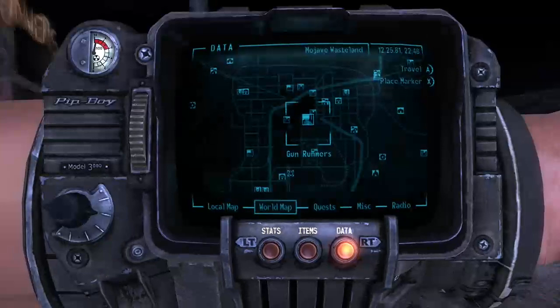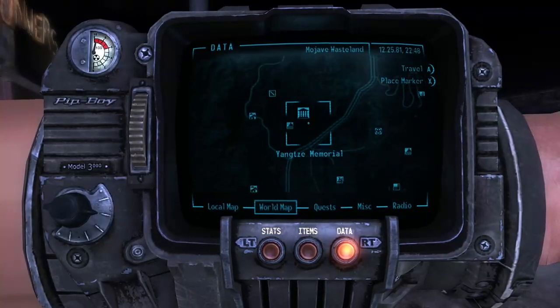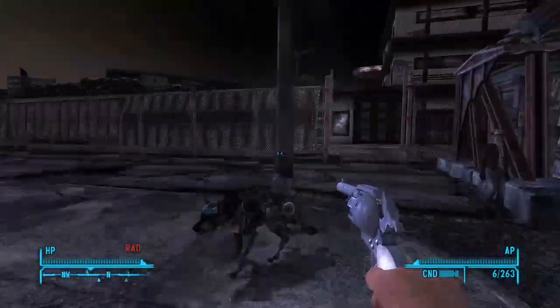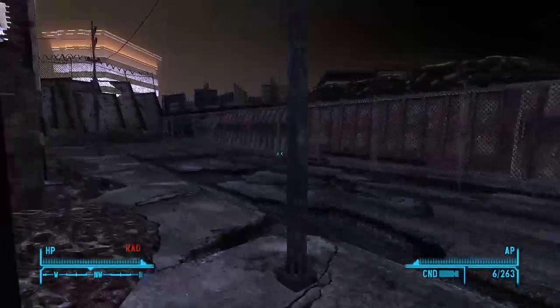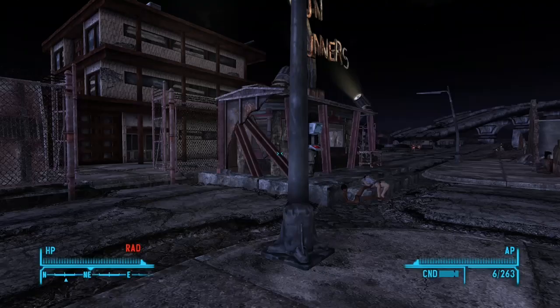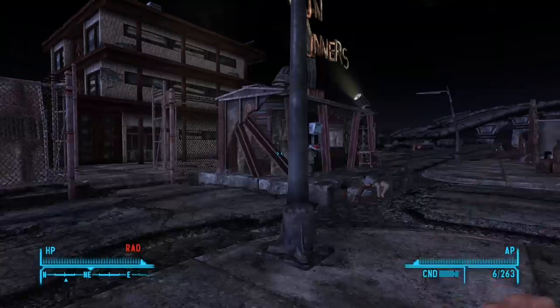Just go somewhere from here — go to Nipton or something around there and sleep in a bed. But don't wait, because you have to sleep for three days. Come back, do it again, and repeat. Once you've done that and you have over 35k caps, just make your way to Tops Casino.